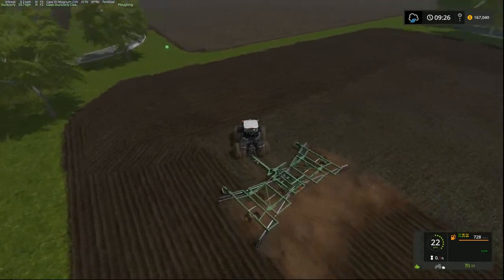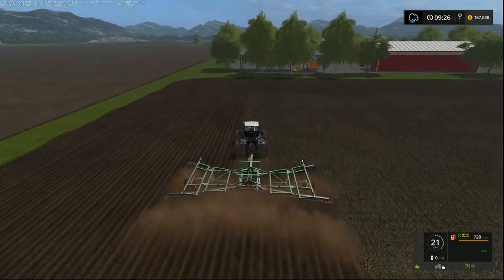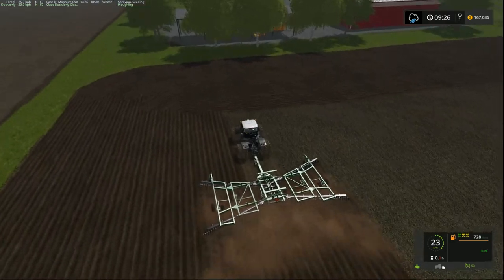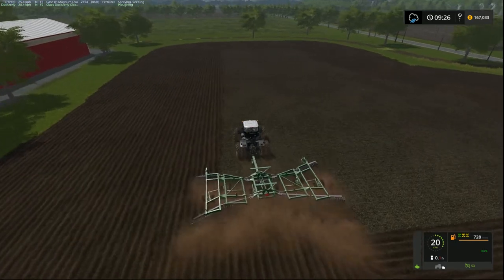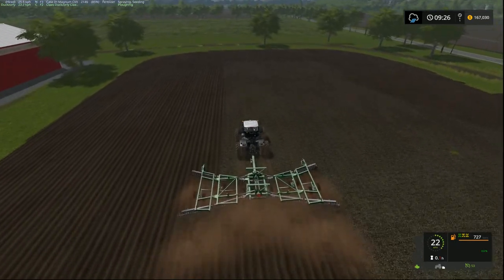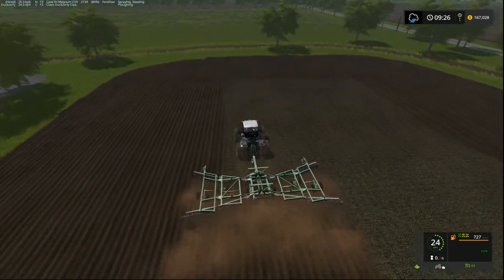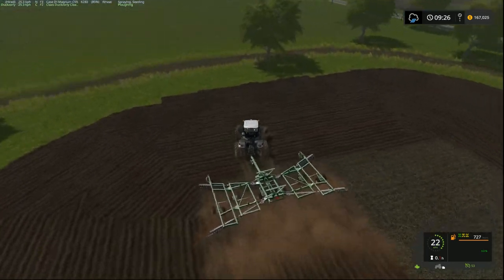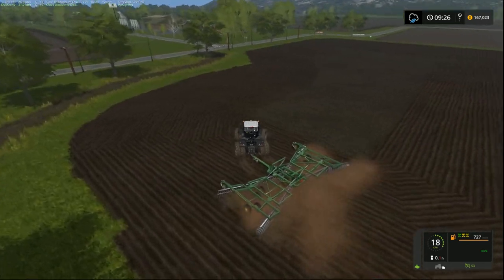Once we're done ploughing we need to wait for the grass to grow a little bit. Then our next priority will be to grab a whole pile of grass and get the biogas running so we can produce our dry fertiliser, then digestate, dry fertiliser, liquid fertiliser, and biofuel. All those things will cut down our operating costs significantly.